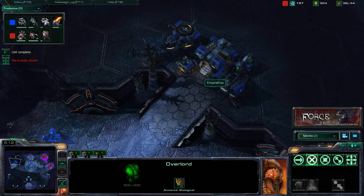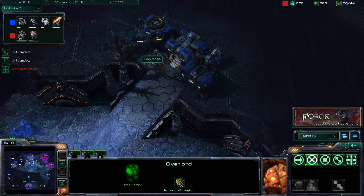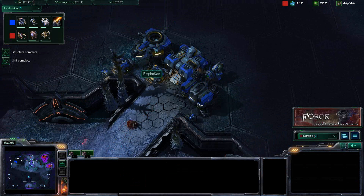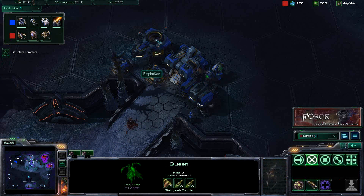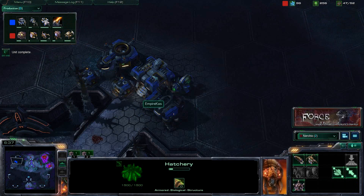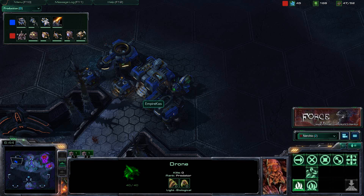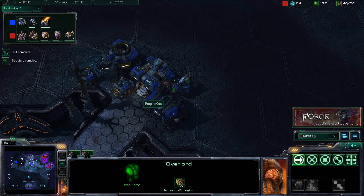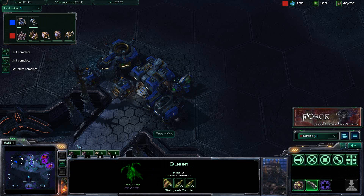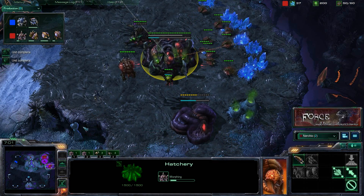Moving in there, we still just see this tech lab — we haven't seen a starport yet, so maybe he's not going for banshees. We want to see if anything's building out of the starport. Seeing that it's lowered means something is building, but it's not a banshee because there's no tech lab — so we're either going to be seeing vikings or medivacs. Medivacs being an option for either a thor drop or a hellion drop, with that tech lab allowing hellions to get their upgrade.